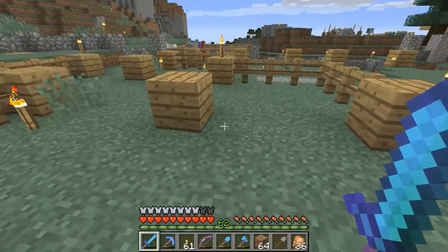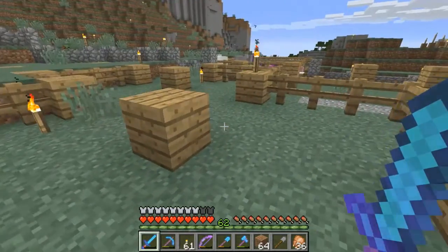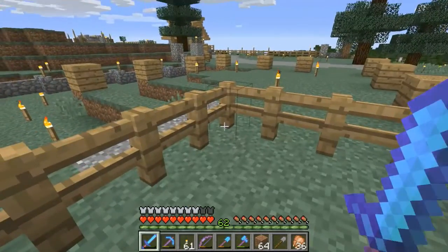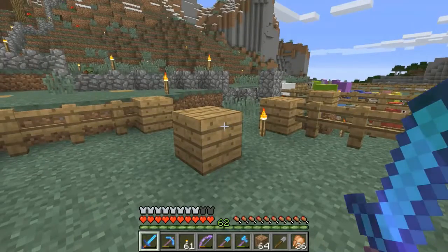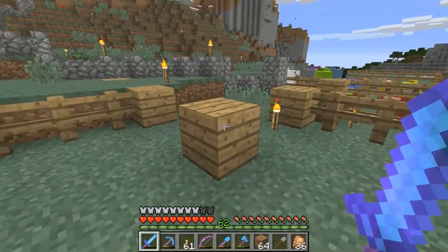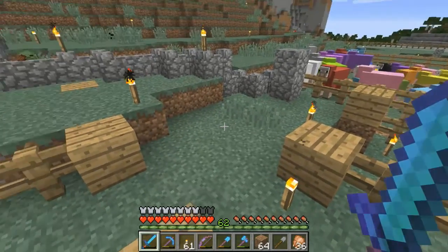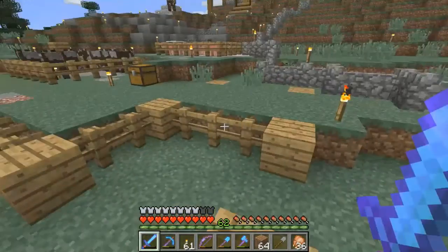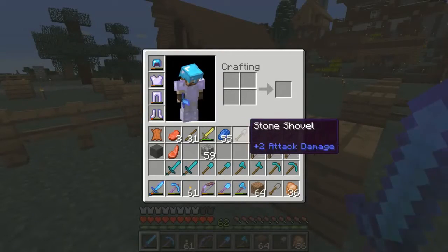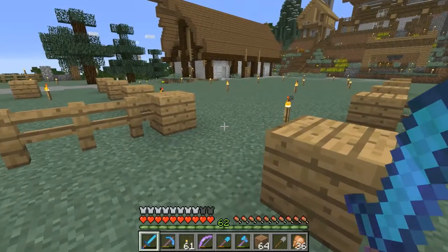I've fenced in part of this structure over here, and that's going to be the central hub — one sort of animal here and one sort over there, possibly two sorts. These guys are going to need feeding, so the second thing we're going to do today is build a micro farm — a nano farm — one of those that gets you carrots, potatoes, or wheat very quickly and space efficiently. I have my lapis and gear ready and we're going to do some enchanting first.